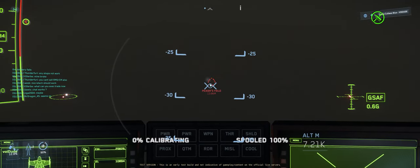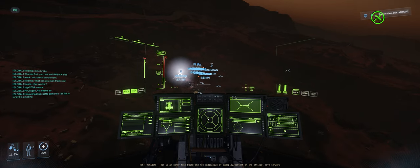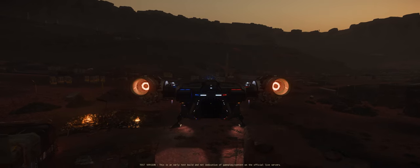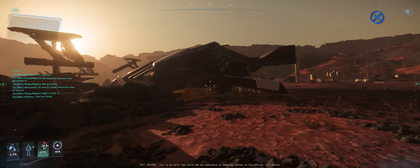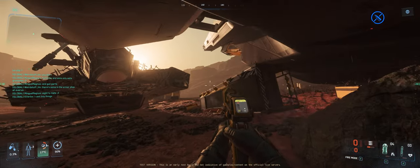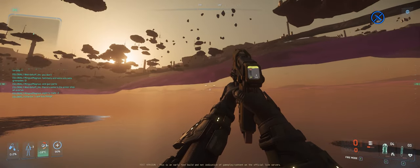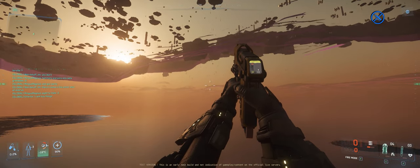We're on our way to Picker's Field in a Drake Cutlass Blue, and as you know, all good ships have a name, so I decided to call this one 'It's been 84 years since our last epic space adventure.' This destroyed Hercules has dropped so much RMC that we're going to wait for the owner to return — oh well, never mind.